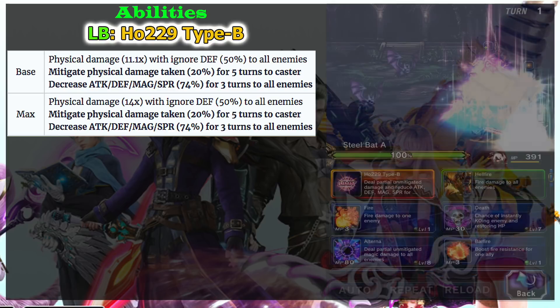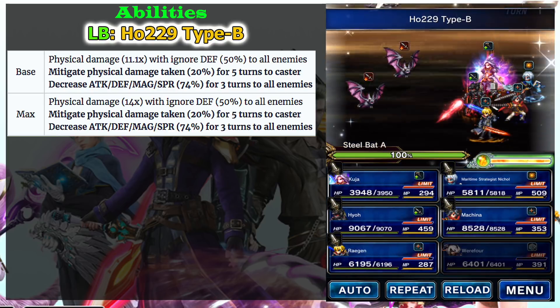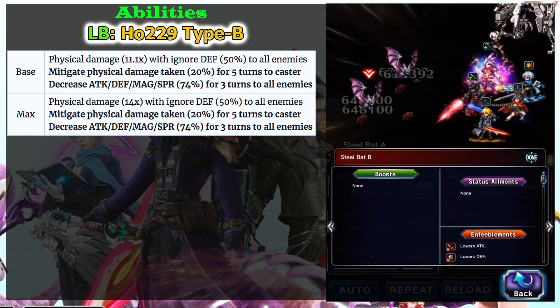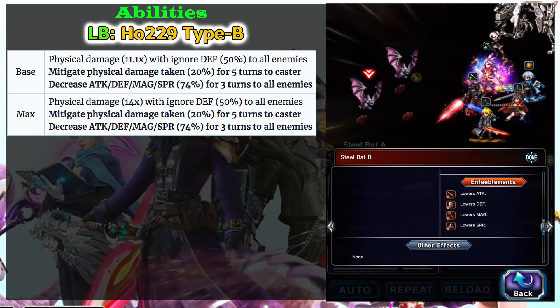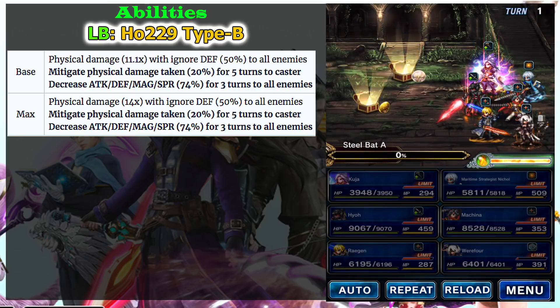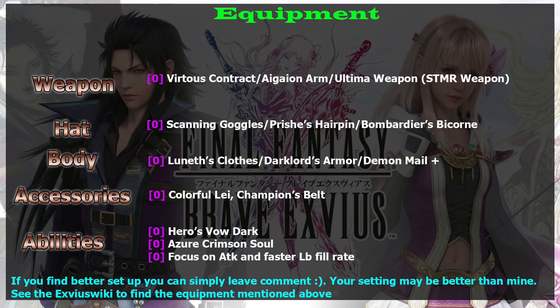As a breaker, I prefer Loren because Loren has Arms Eraser, allowing you to dispel enemy buffs and reapply breaks more reliably. With 2B, her break abilities are locked behind cooldown abilities and the LB, making her less consistent as a dedicated breaker.